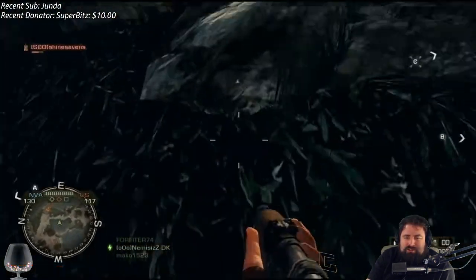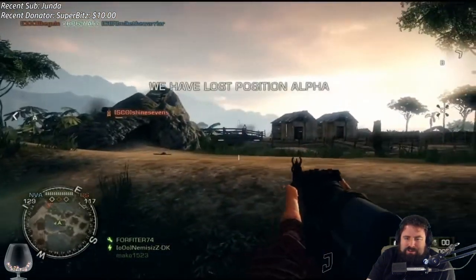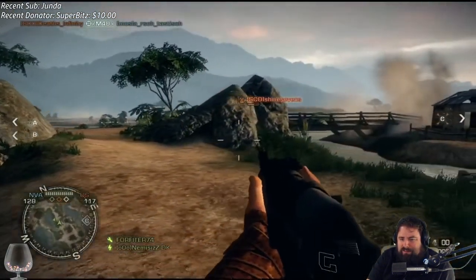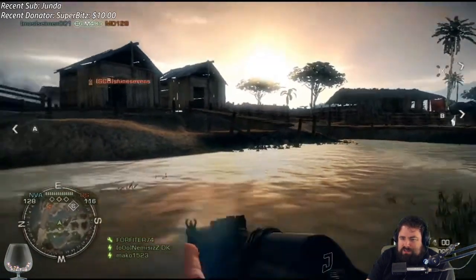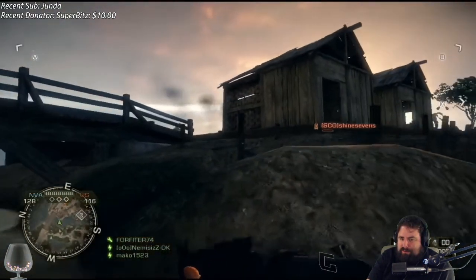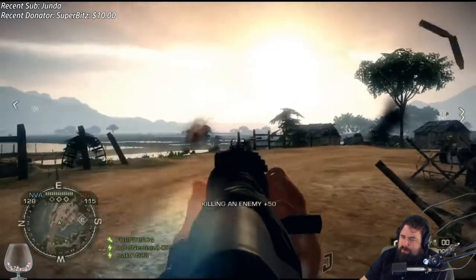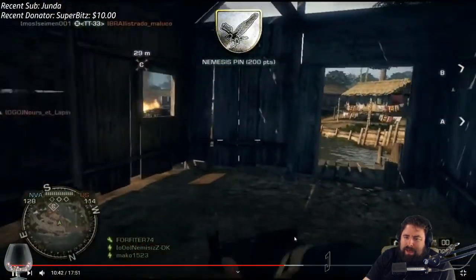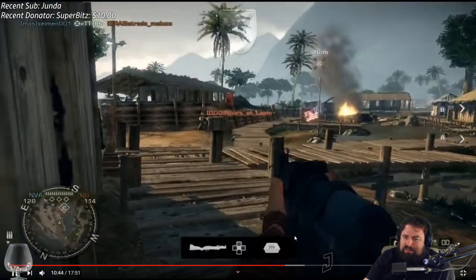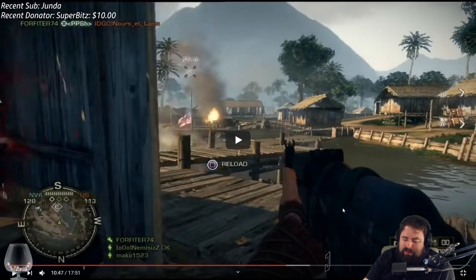This is the shanty-type area with all the different ditches and bridges going over to Charlie's section. This is the water area I was talking about — I think you could even take boats over here. Great map, totally destructible. One of the best out of the DLC. That's Phu Bai Valley.